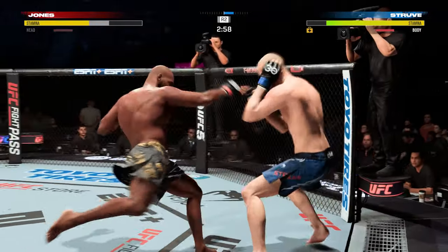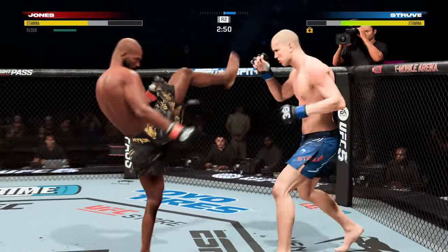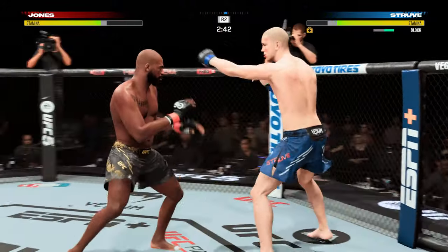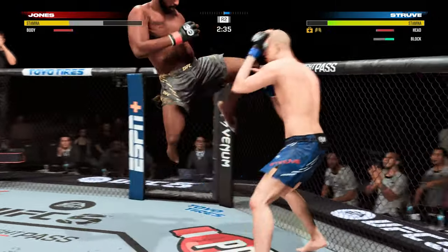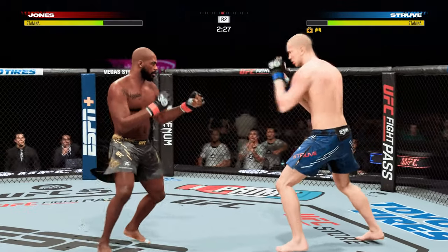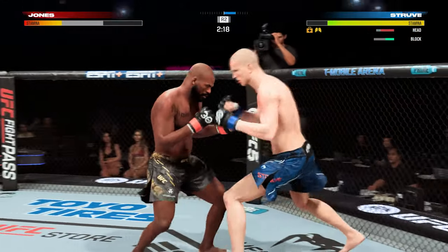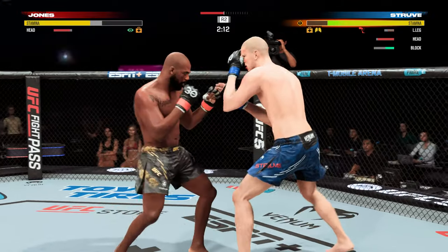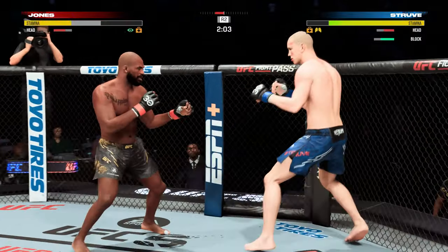Push kick there to the body. A nice shot there defensively to raise the guard and prevent any damage. Those hands never leave where they're supposed to be, and if you do that, most times you will block the shot. So a much different approach for him here in this second round — he was a little bit tentative in round one, a little bit of a feeling out process. Now he has clearly found his rhythm, found the range. We'll see if he can continue with more activity here in round two.